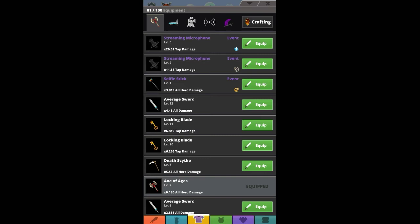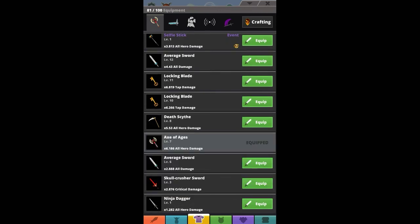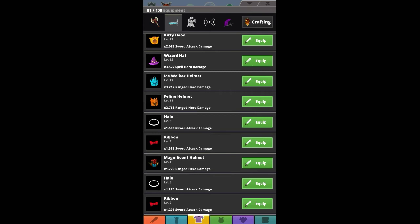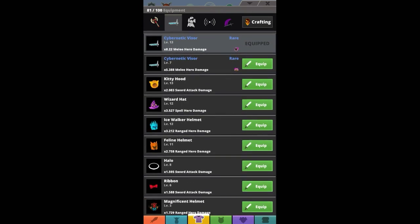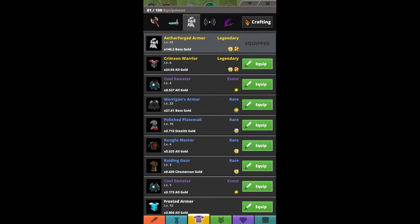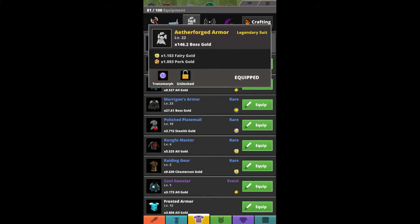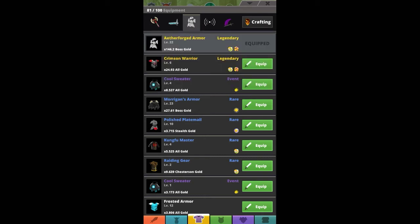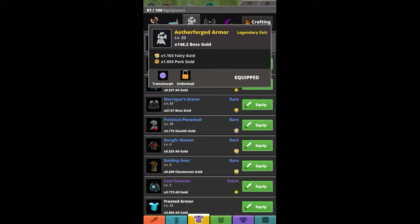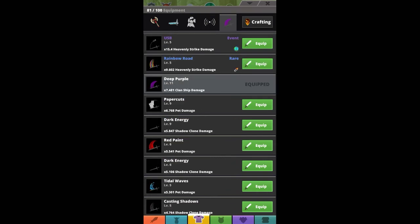Looking at my loadout right now, I've got the Axe of Ages and I really want a better one — I need more six times all damage. I chose the Cybernetic Visor though I'm not entirely sure why. I used to wear the Crimson Warrior one, but then I got the Ether Forged Armor which multiplies your boss gold by 146 times, which is a lot. I also use Wi-Fi Echoes and the Deep Purple for classic damage.